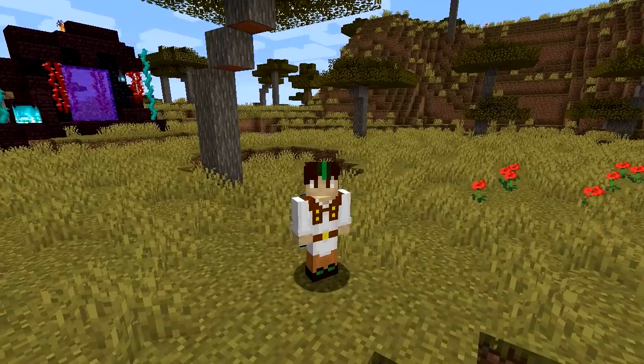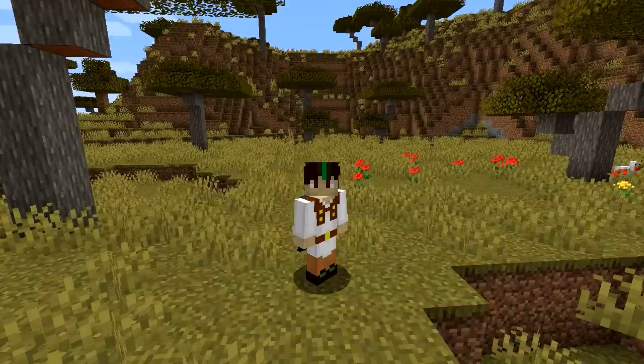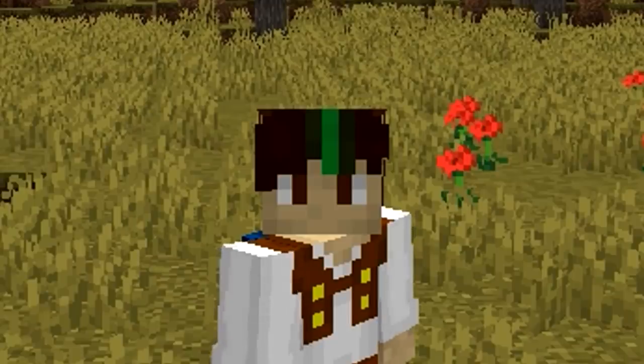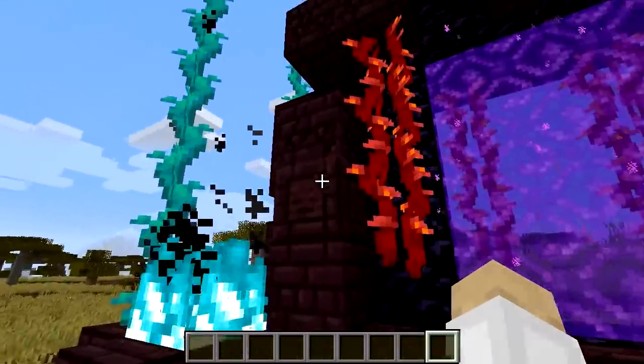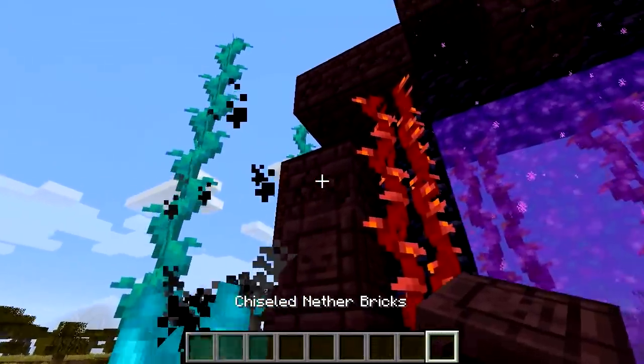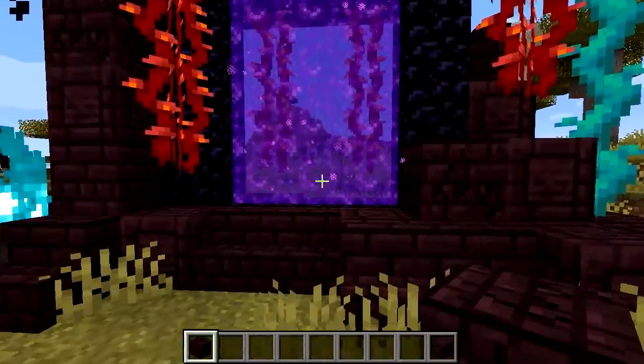We're getting very close to the release of 1.16, and to be honest, I couldn't wait much longer. This update is huge - we've got so much new stuff. One thing I really want to check out are the new Bastion Remnants. We've got this nice nether portal here, which I built just a few seconds ago, trying out some of these new blocks such as chiseled nether bricks. I also just love how these sulfide lanterns look. Let's head to the nether.